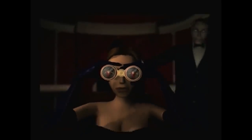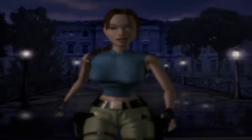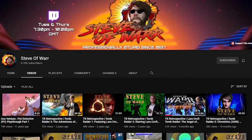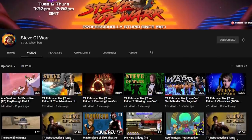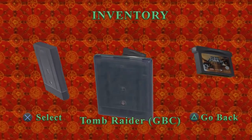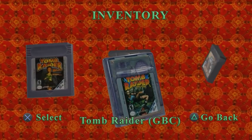Today I thought it'd be fun to go back and take a look at these spin-offs, see how they've aged, and appreciate how far games and technology have come since the 90s. And to help me out with today's video is Steve of War, who has a Tomb Raider channel filled to the brim with love and dedication to the Tomb Raider franchise. We've got four games to look at, going over them in order of release, starting with the self-titled Tomb Raider game for the Gameboy Color.